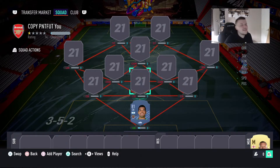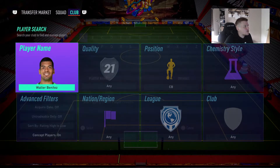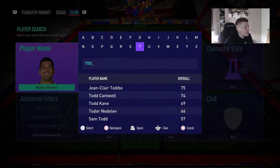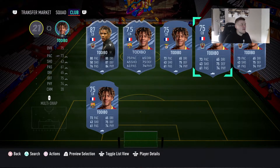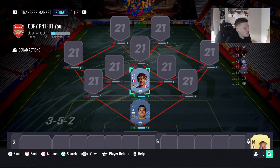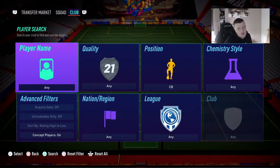For the three center backs, the first one I'm putting in the middle because I think he's the best of the three. Todibo — my bro Danes has already picked him but I've decided to go with him too. I'm a bit worried he might be a tad expensive, but he's a great player. We've got two Nice players already with green links all around.